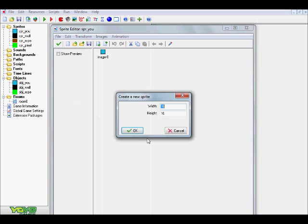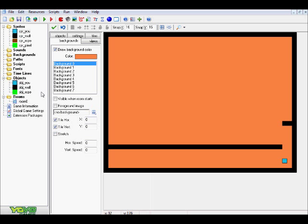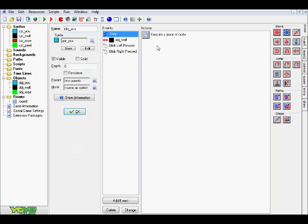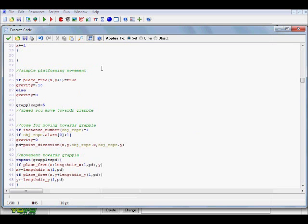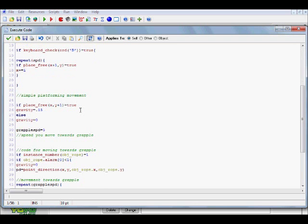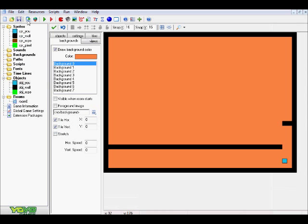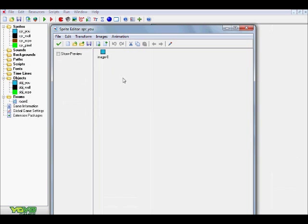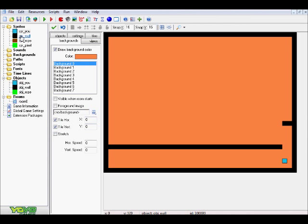This is just a 16 by 16 little block here, and I just changed the color. The example calls the player 'SPR underscore U' instead of 'SPR underscore player,' which doesn't really matter for the sprite. However, if you do want to change the object name, you need to change it in the code as well. Back to the sprites - nothing you need to do to the player, you can change its dimensions, it doesn't really matter.